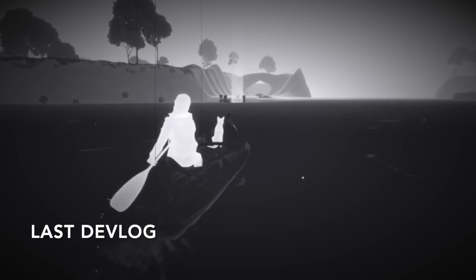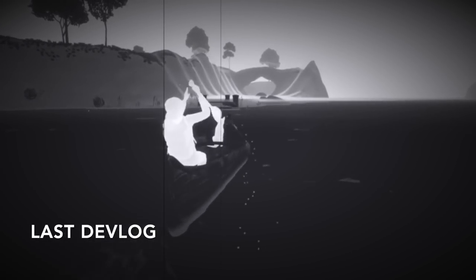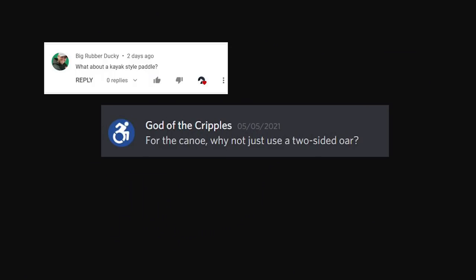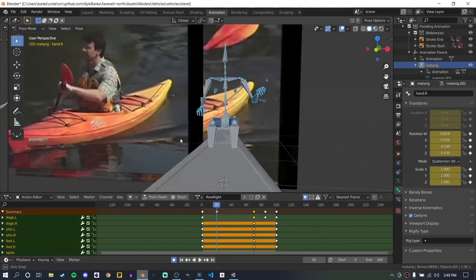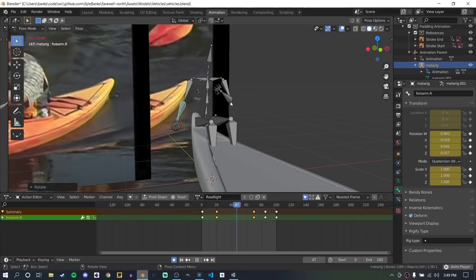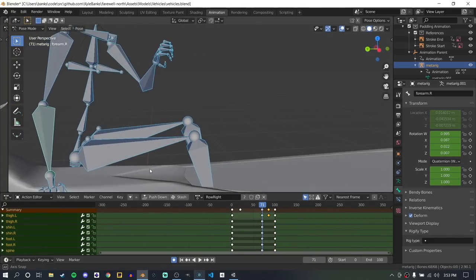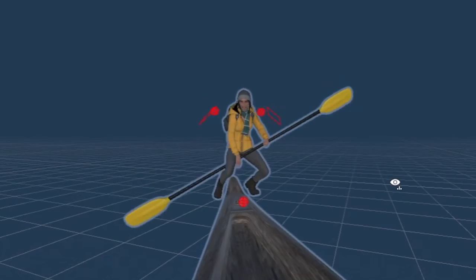Of all the technical improvements this month, the one I'm happiest with is the progress on the canoeing system. In the last devlog I showed animation improvements, and there was a ton of feedback — some positive, plenty negative. A common suggestion was to use a double-bladed paddle to simplify things. I found that the canoe community is divided on double-bladed paddles, but I decided to give it a go. Not only is the animation easier, but the controls are way more responsive — there's less lag between player input and the paddle animation since there's no time needed to switch sides. I created all new animations from scratch and wrote code to keep the paddle aligned with the player's hands no matter what animation is playing.